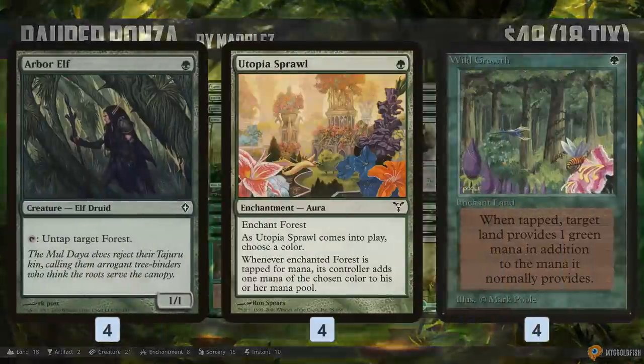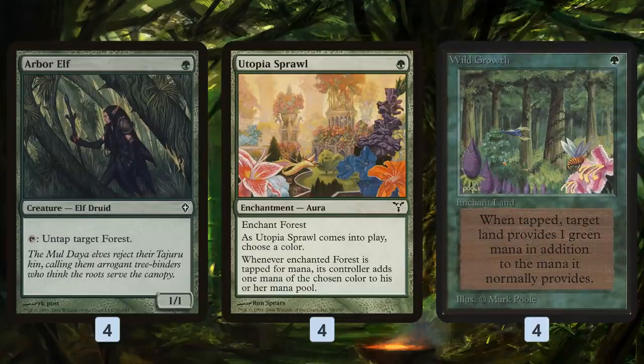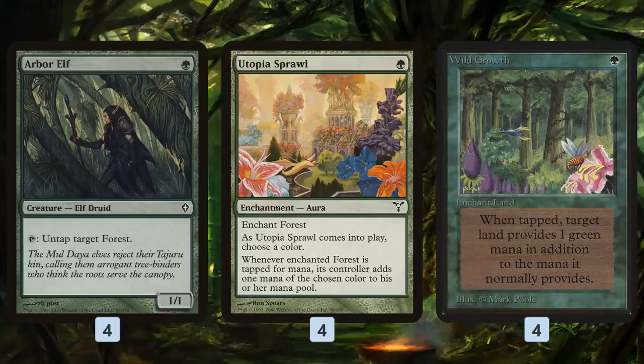Pauper Ponza starts off looking a lot like modern Ponza, where we are looking to use the Arbor Elf and Utopian Sprawl ramp plan, except we also have Wild Growth, which is kind of an old, not Modern-legal version of Utopian Sprawl — basically the same thing. It makes a land tap for two mana. It's only green mana, but that's fine because we are a mono green deck.